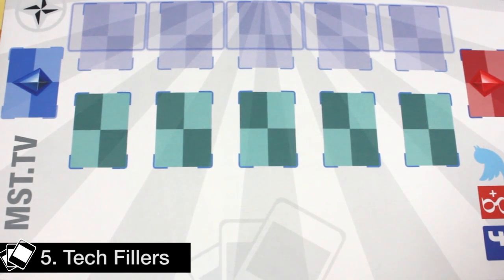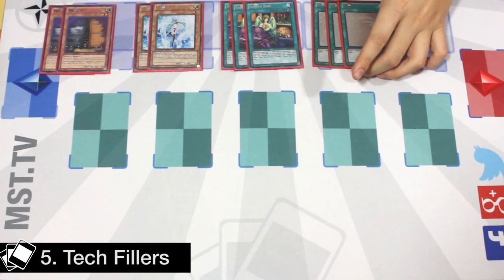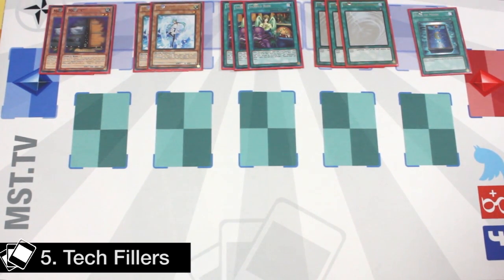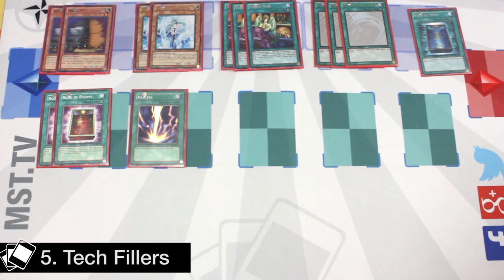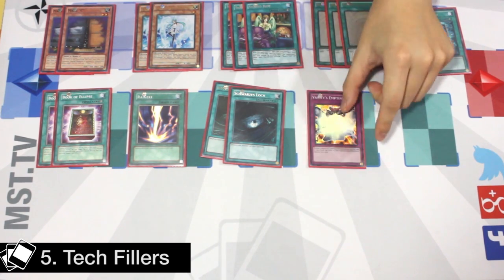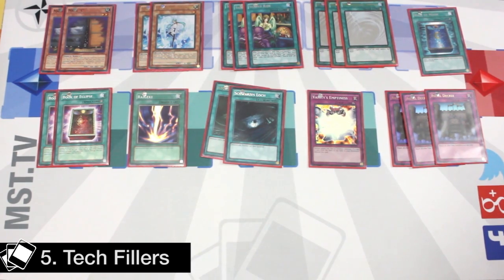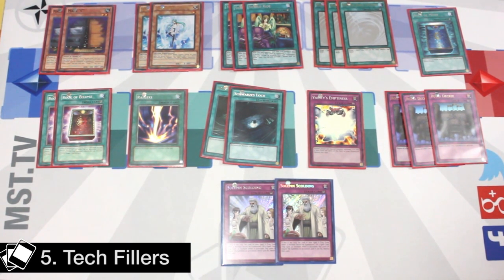Some tech cards you can play in Nekroz include Maxi, Effect Veiler, Shared Ride in the main board and side board, Mystical Space Typhoon, Book of Moon, Book of Eclipse — which is a very strong out to the Dijin Lock and also flips your Manju and Senju face down to get another search — Raigeki, Dark Hole which is another good Dijin out and great against anti-meta, Vanity's Emptiness, Royal Decree, and Solemn Scolding. Solemn Scolding is great because a lot of people aren't playing MST in the main board, so you can punish them by setting it and negating anything they play. Nekroz only has about eight slots for tech cards, so it's personal preference. Personally I really like MST, Raigeki, and Dark Hole.